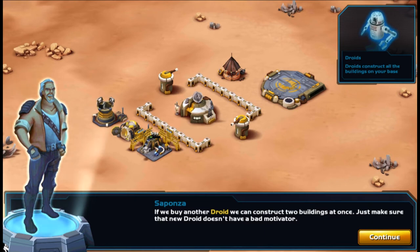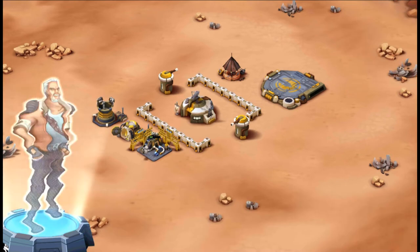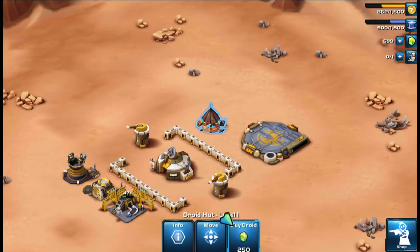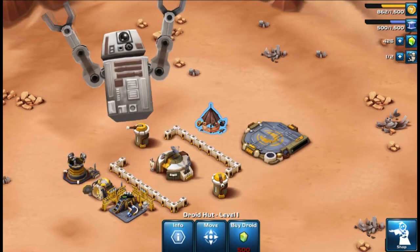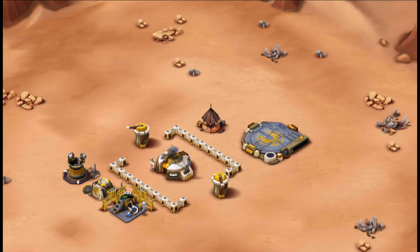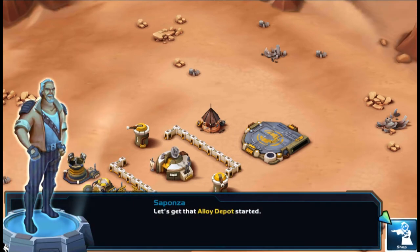Just make sure that new droid doesn't have a bad motivator. So we're gonna deploy a second droid. Droids are used to build your base and clear out other unwanted items on your land so you can build more. Let's get that alloy depot started.